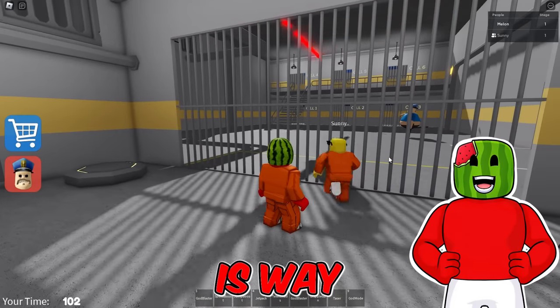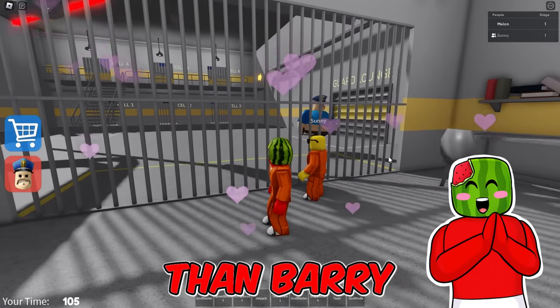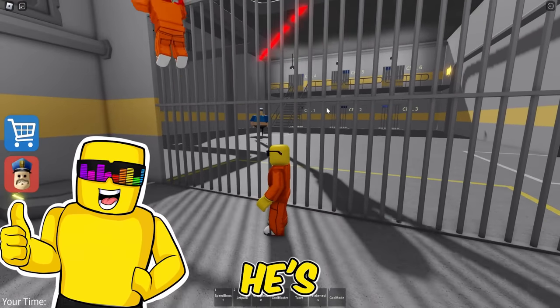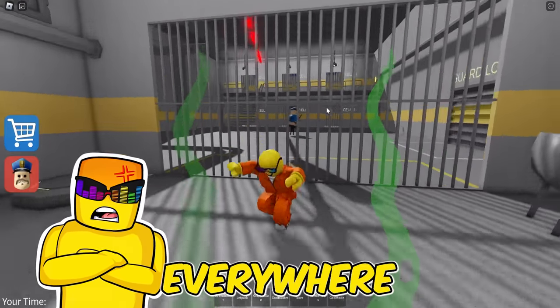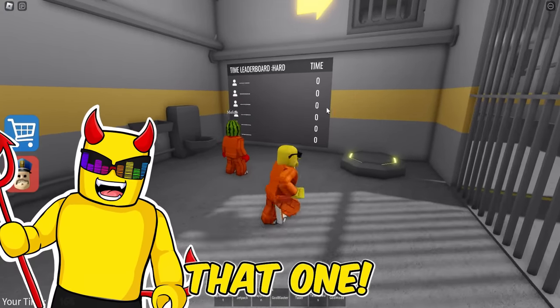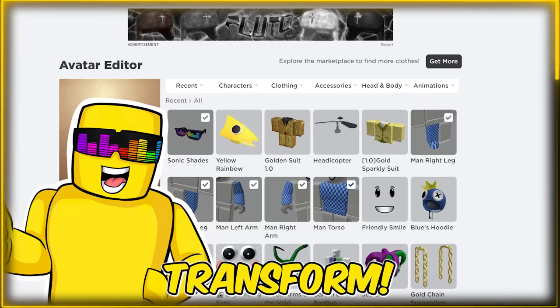Scion is way faster, stronger, and actually cuter than Barry, so there's no chance he can catch up. You're right, but Barry's not cute, bro. He's stanky! He just farts everywhere! Alright, Sunny, let's do this. I will be the ultimate Scion! We'll see about that one! Now it's time to transform.